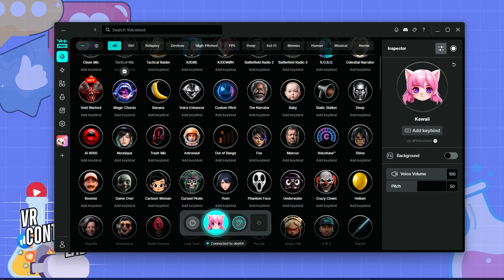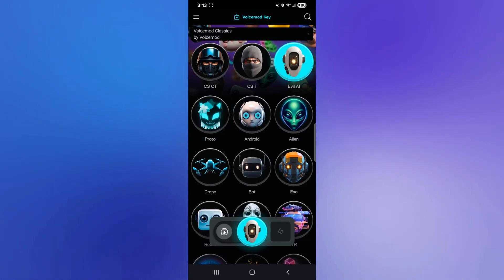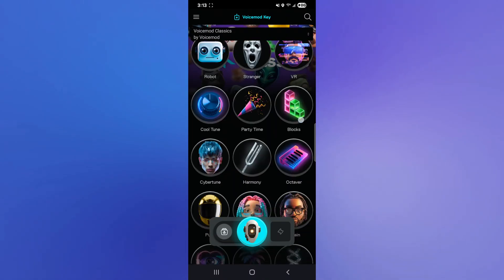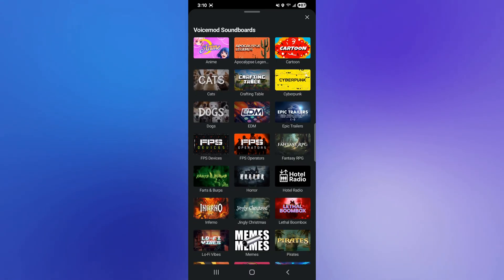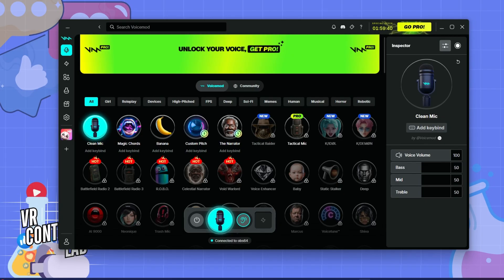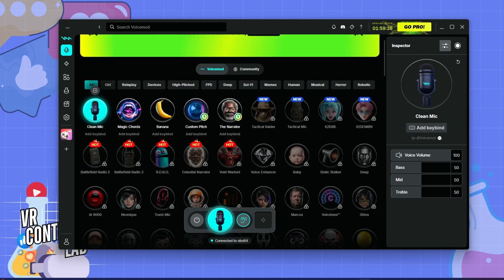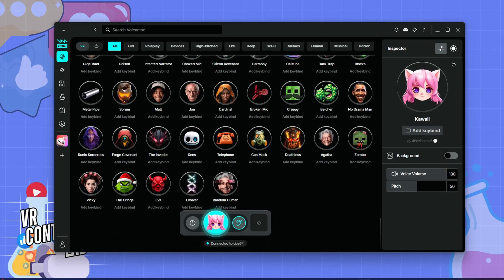Voice Mod is a real-time voice changer that processes your voice on the fly. The app gives you access to over 150 voice effects — everything from subtle pitch shifts to completely absurd character voices. They also have sound boards where you can trigger meme sounds, audio clips, or custom sound effects. The free version gives you a rotating selection of voices, while the pro version unlocks the full library plus Voice Lab, which lets you create your own custom effects.